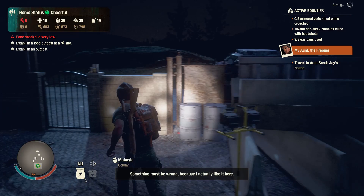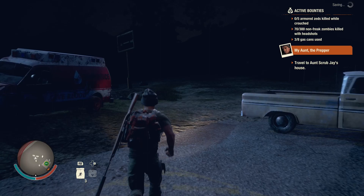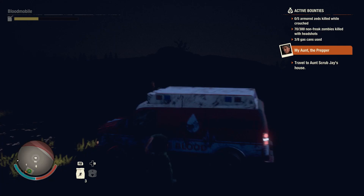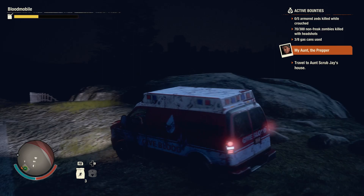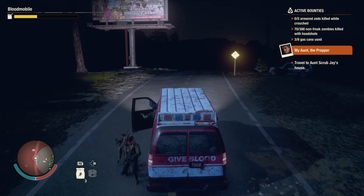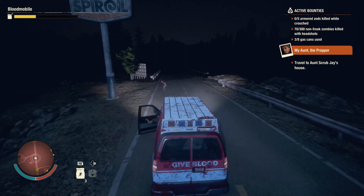I turned up the gamma all the way in hopes that it will make nighttime brighter for you guys without having to adjust it in post-production — making everything that isn't dark, like the map, really washed out. Hopefully that fixes it — let me know if it helped. It does seem that with the new map and turning it up to Nightmare, it hid all the plague hearts. I think it reset how many plague hearts we took out, but we only took out two, so not a huge deal.